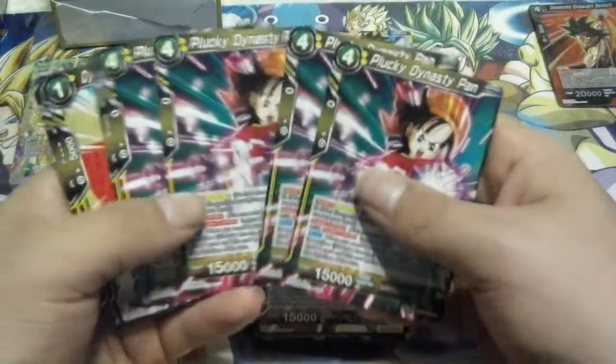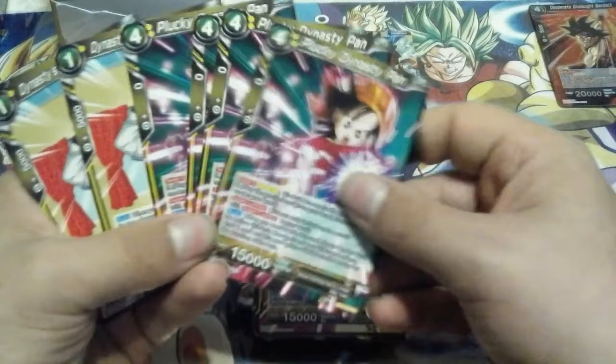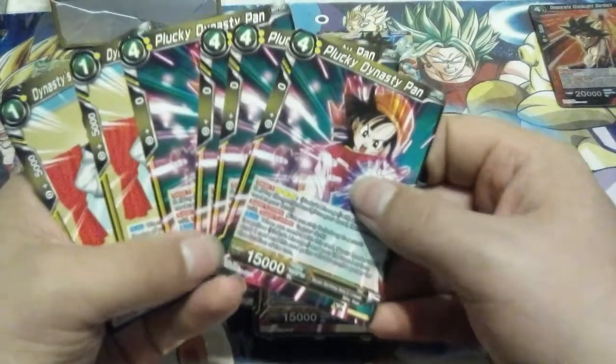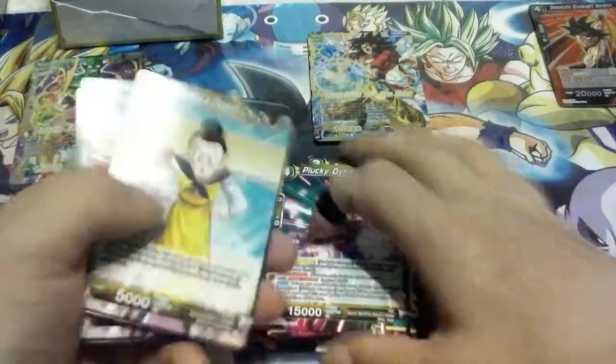It's a 15k so it's going to put pressure on the opponent. Every other Super Combo, even without the Super Combo tag, has been 12k. So what the heck is Bandai thinking, stepping it up so now your Super Combos can start damaging your Awakened leader? That's an insane amount of pressure. We have yet to see how that's going to affect the game, but right now 15k instead of 12 — they need to step it up and give everybody else a 15k Super Combo.